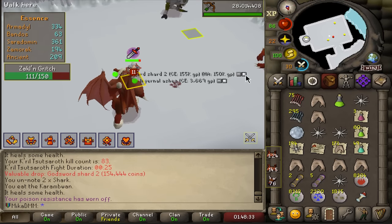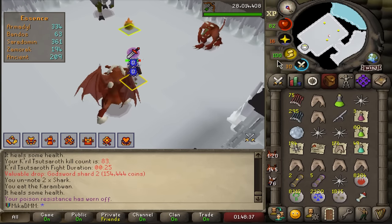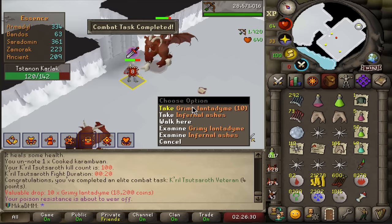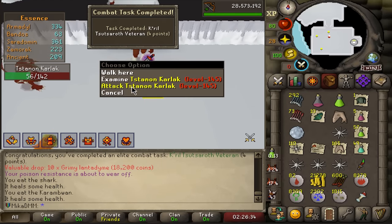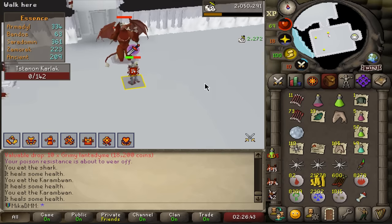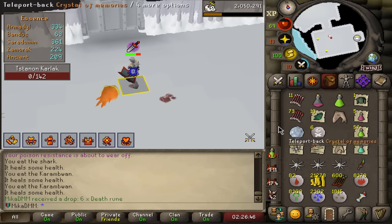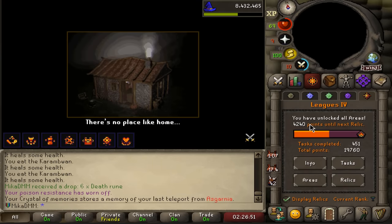There is absolutely no way - we just pulled a Godsword Chart 2 off a boss! I'm getting all the rare drops, just not the ones I need. And there it is - we finally finished every single combat achievement diary there is when it comes to Zammy. I've also been killing just the boss and this little guy to work on my Slayer task a bit faster. Now I believe it is time to move on, do bigger and better things, and we will definitely be returning to this boss once I have the 5x multiplier.